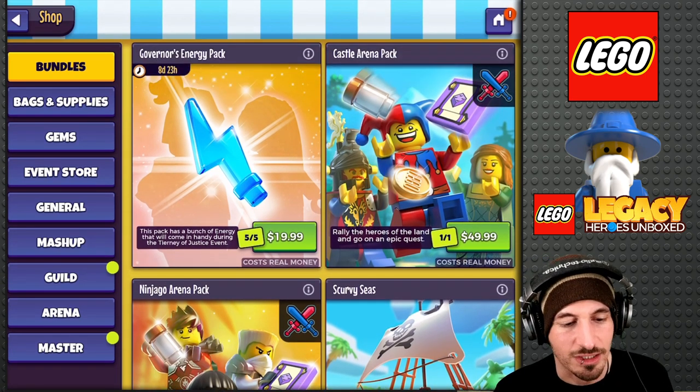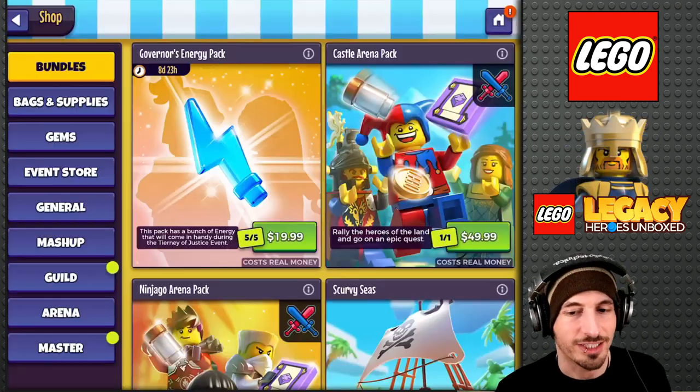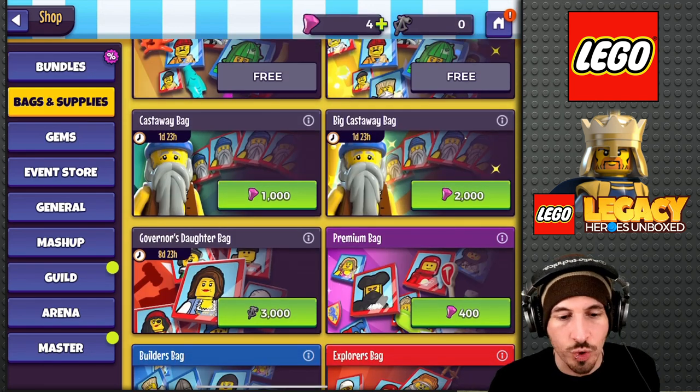Governor's Energy Pack — it's basically the same as the last one. It gives you 2,500 energy. That's the rest of the normal stuff. Castaway Bag, two days left.